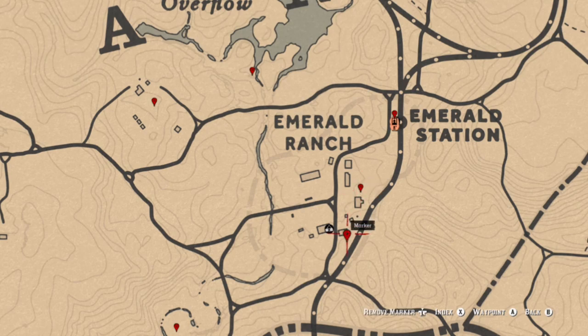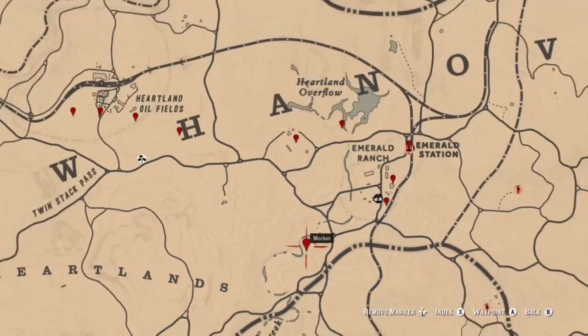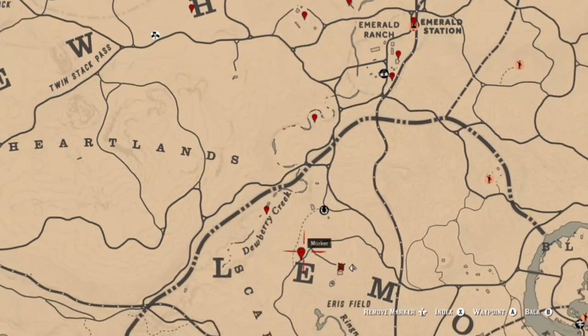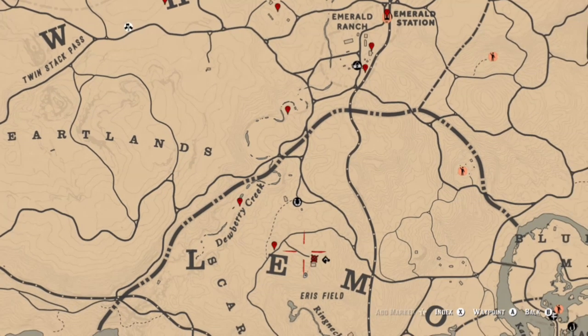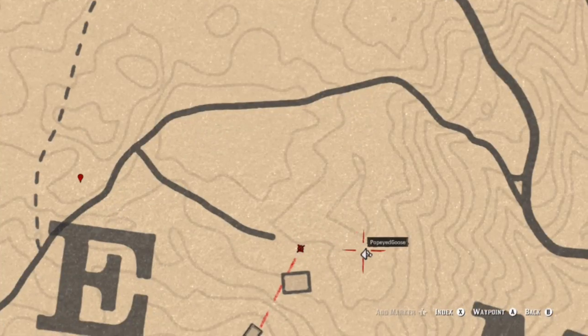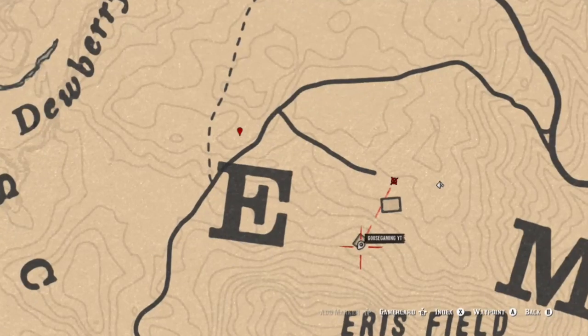We find a coin at the clothesline, and we also have a piece of jewelry — another piece of jewelry in Dewberry Creek. As we move down I ended up finding a random coin, but it could be something different for you guys. There's also another random coin, and a coin inside the well over here. Then a piece of jewelry where my horse is, and a tarot card at this location where I am.